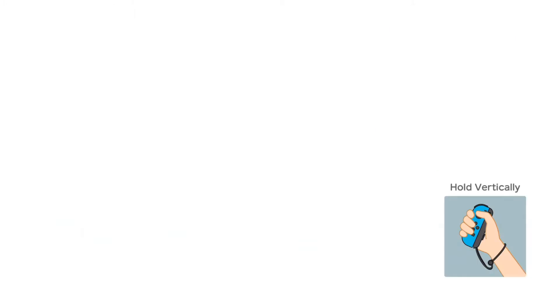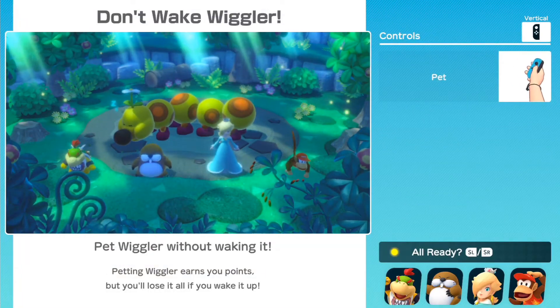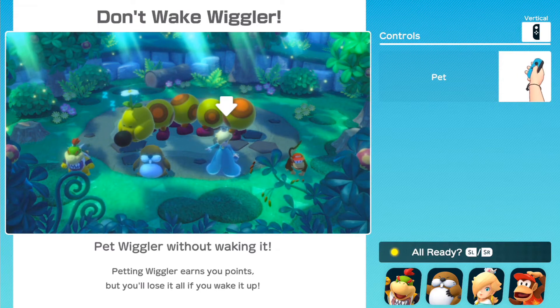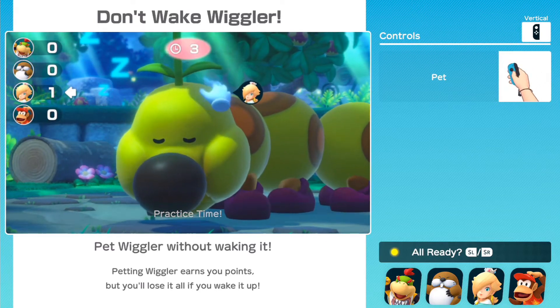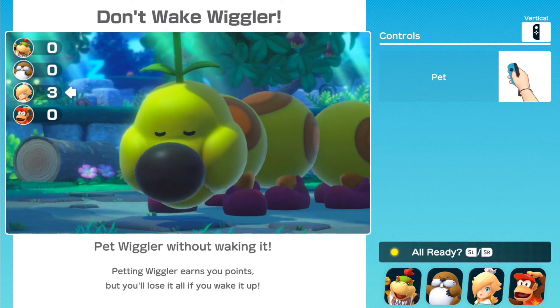Anyways though — Don't Wake Wiggler. We're actually going to be doing that one again. Pet Wiggler without waking it — petting Wiggler earns you points but you lose it all if you wake it up. Just wave your Joy-Con, and that's about it for the control scheme.